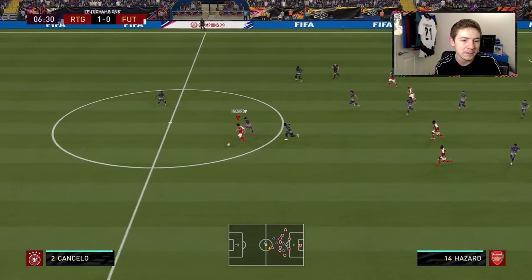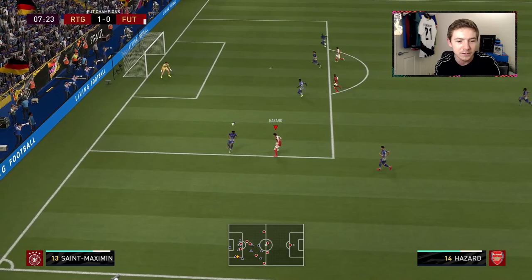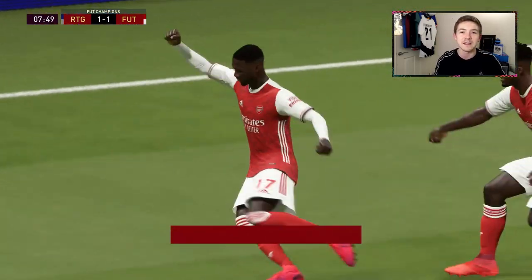Here we go — ball in to Hazard, who's gotten round Kancella. He's going to have to try to outpace San Maximum because we don't really have too many options. He's doing well to keep possession — find Pepe and it's a great goal in the end. Very well set up goal by Foggin Hazard there.